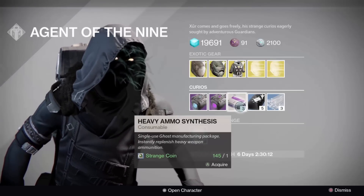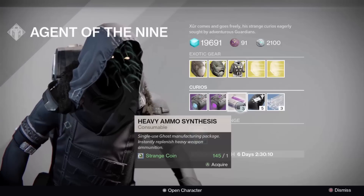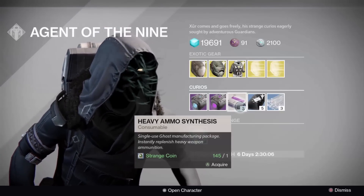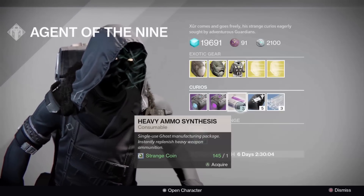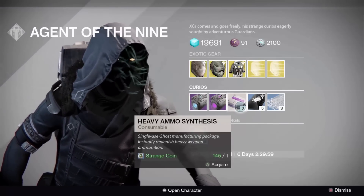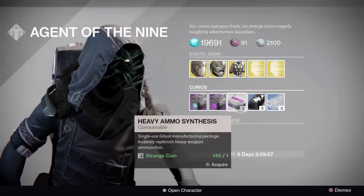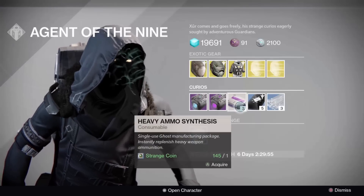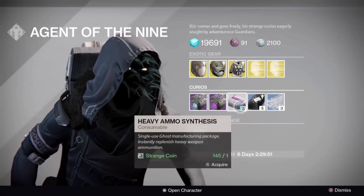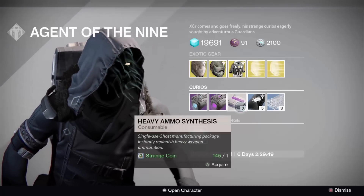For you people trying to get your exotic class items, Heavy Ammo Synths are a really good thing because you only take about 94 to 96 of them to get one rank. If you have a hundred Strange Coins, that's 300 ammo synths and possibly three ranks right there. So if you have spare Strange Coins you can dump some of those into your factions.